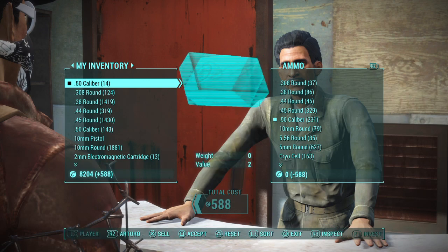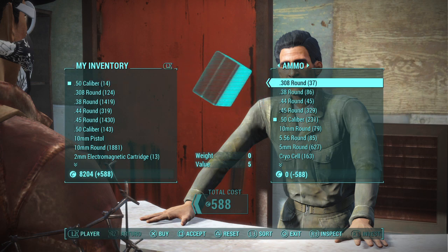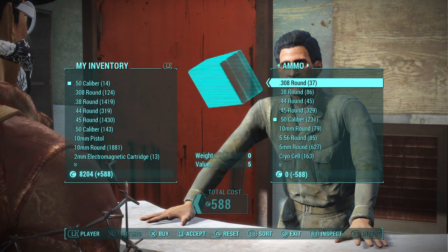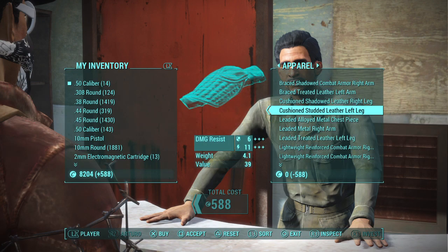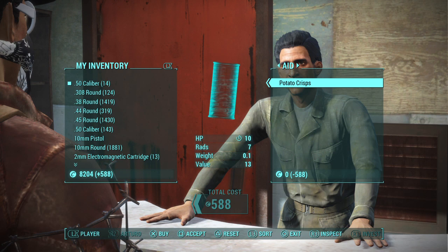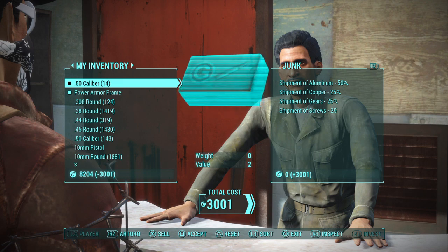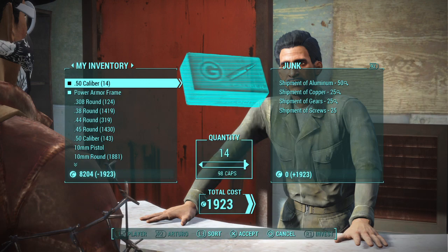This will not only wipe out the bottle caps, but it will actually reduce or increase the cost that the vendor owes you. So if the vendor owes you 10,000 caps and you go to buy something that's ridiculously expensive — let's see, a power armor frame — let's buy that. So now I owe him 3,000. Each time I sell him a stack, it lowers the cost and eventually it will just make it free.